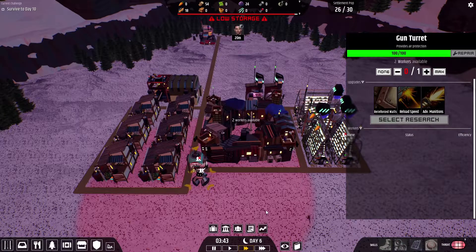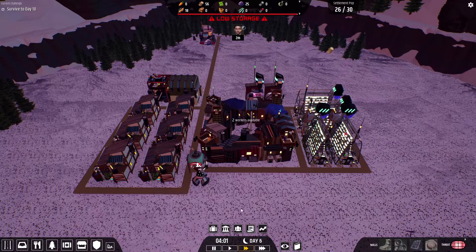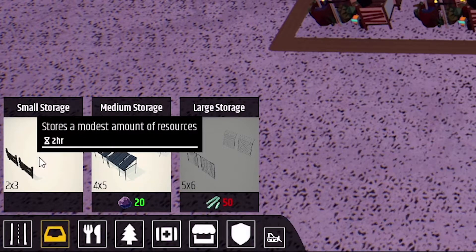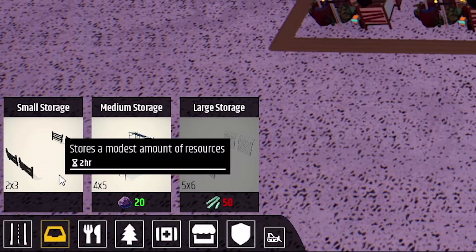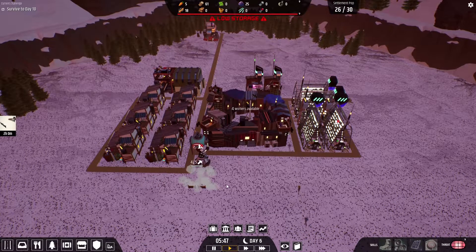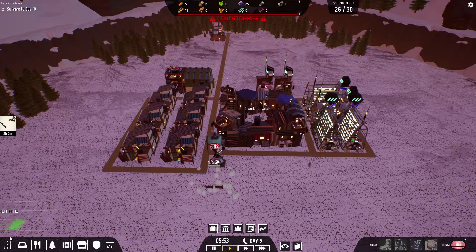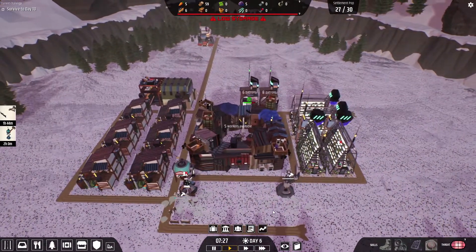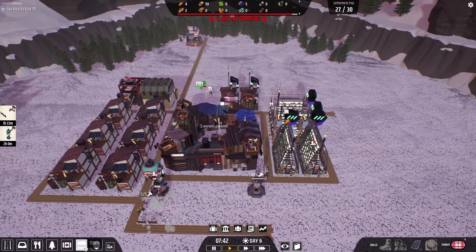We're just going to fill this place when the attack begins — going to leave that for now. There's a low storage warning. We can start with the small storage because it doesn't require any resources. Why don't I place that right below the turret? Storage needs to be protected by the turret. Going to place another turret over here — I don't know how many turrets it will take to stop the attack, so I'm just going to build as many as possible.